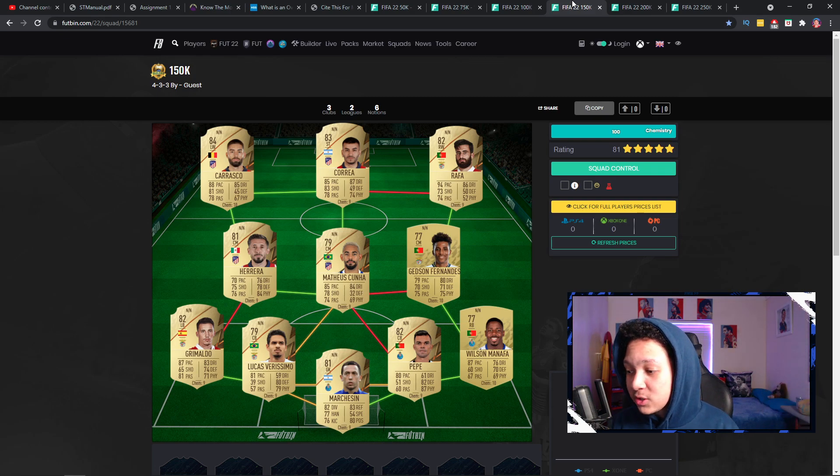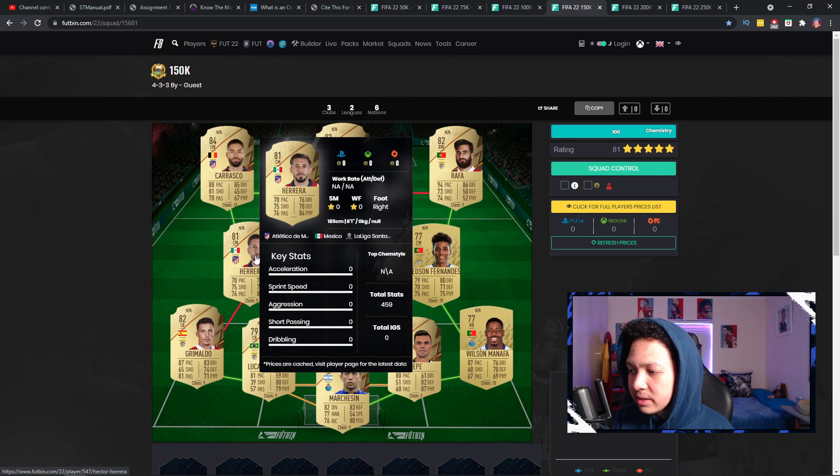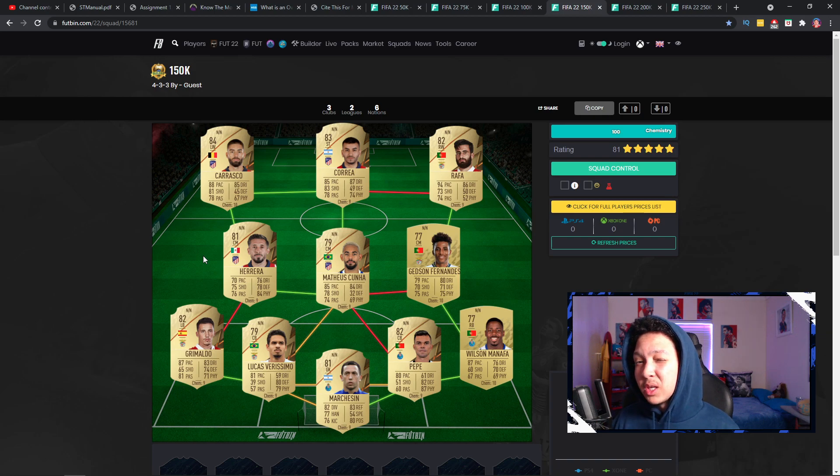Now moving to the 150k team. In attack you've got Carrasco, Korea, and Rafa. You could play a 4-2-3-1 with Carrasco and Rafa as wide attackers, Korea as striker, Matthias Kunia as CAM — he's more of a CAM than a CM. Two CDMs: Rira and Fernandez. FUTbin has actually updated so when you hover over players you can see their key stats and skill moves slash weak foot, which is really useful. Matthias Kunia is probably the best player for the price at this budget — 85 pace, 78 shooting, looks like a beast. Same Grimaldo backline as before.